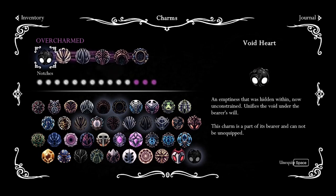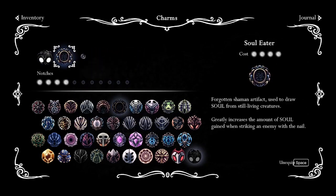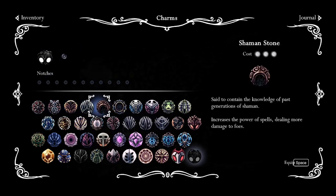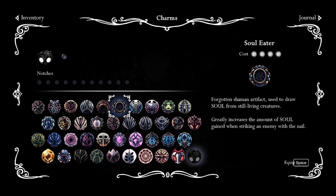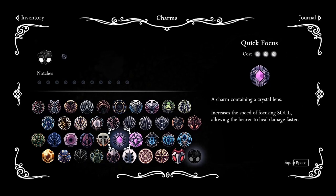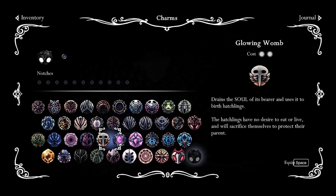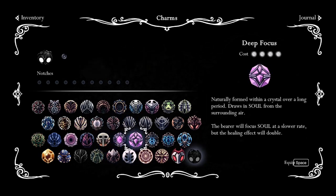On Radiant, you have one health anyway, so double damage doesn't matter. Your best friend is going to be Soul Eater, because it's the best charm for overcharming. Out of the ones that take four notches, you have Hiveblood, Deep Focus, and Soul Eater. Soul Eater is easily the best for Radianting, because Hiveblood literally does nothing, and Deep Focus technically does something but in reality does nothing.